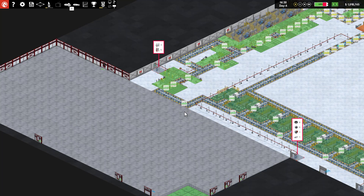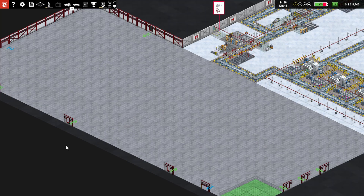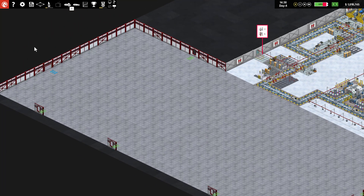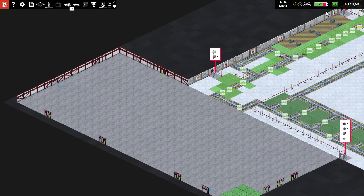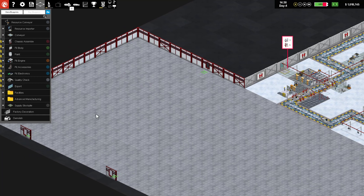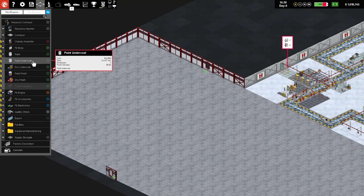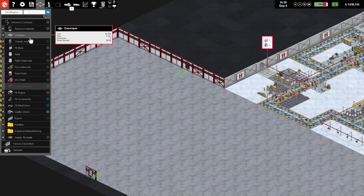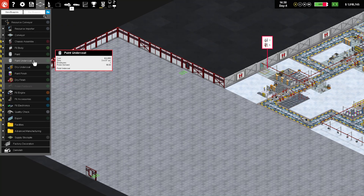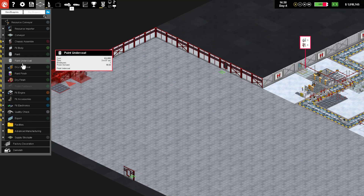We have our very first expansion area coming in. This spot is kind of impressive because it has all of these entry points. We won't need too many for paint, but it's nice to have them for other things because we can run more lines down here and hopefully get some faster shipping. Let's go over and take a look at our paint area. We have our undercoat which is going to be three minutes and 57 seconds.